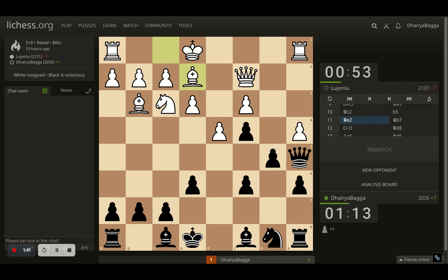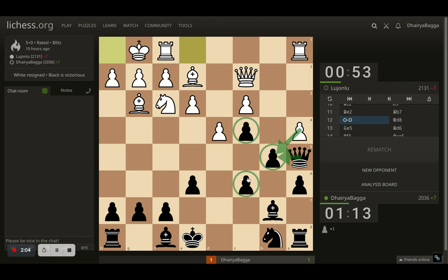Opponent plays bishop to e2, preparing to castle on the king's side. I went with bishop to b7, trying to fianchetto the bishop here, maybe then play the pawn forward in the future if required. Opponent castles, and this means now the opponent can't take with the pawn or my queen will be attacked. So I will have to take with the queen, which means my doubled pawn issue will not be resolved. So I thought, let me move out of the way, moving queen to d8.